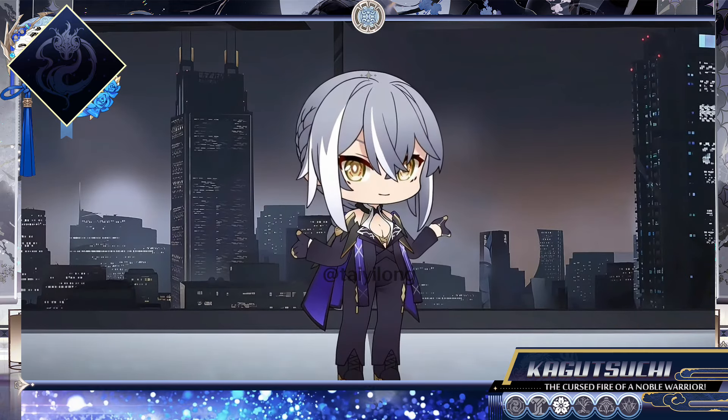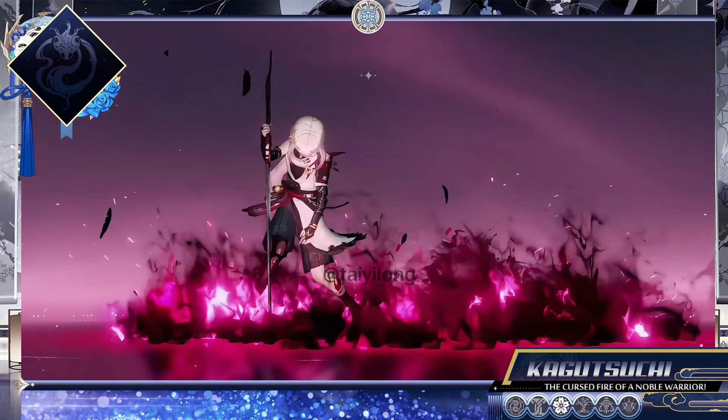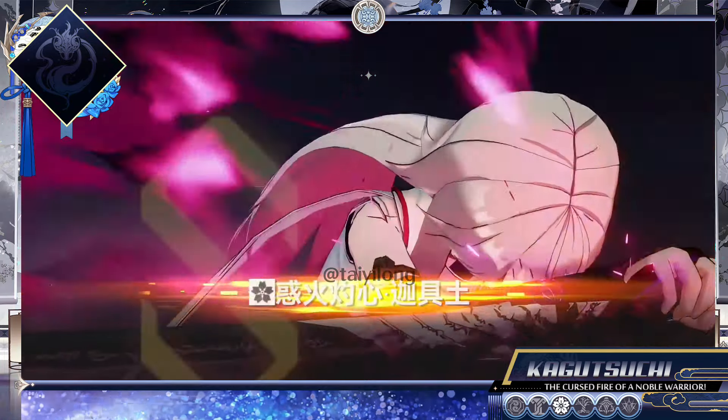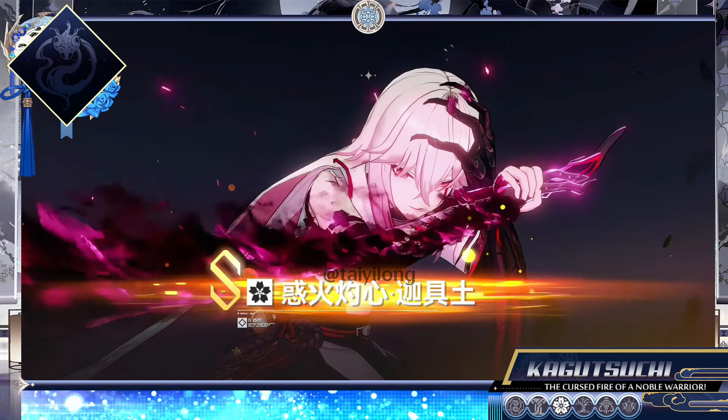In ancient Japan's mythology, Kagutsuchi is the fire god, son of Izanagi and Izanami. In Aether Gazer's lore, Kagutsuchi is a fire modifier who sided with Aether Gazer, but mainly helps them with missions related to Sasanami and the Karasugos clan.